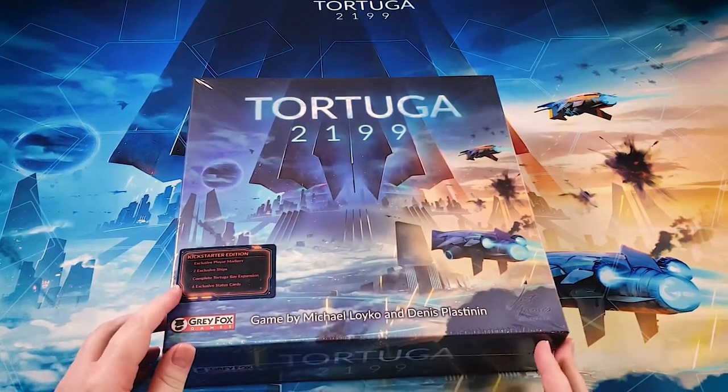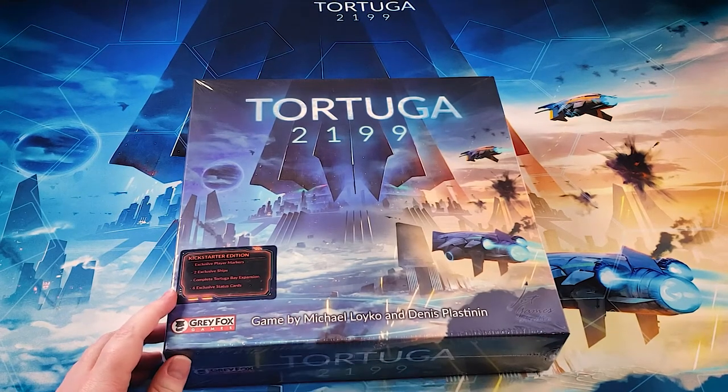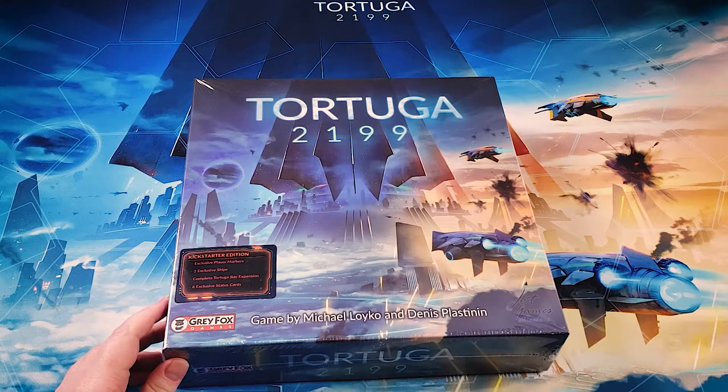This is a Kickstarter edition of the game, so it has a few extra pieces: player markers, some extra ships. There's actually an expansion that came in this box because of its Kickstarter edition, and some additional cards.